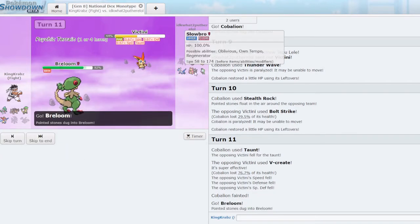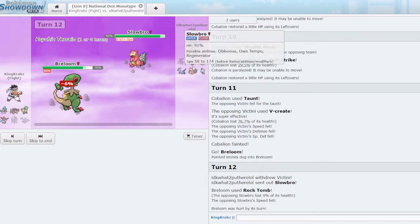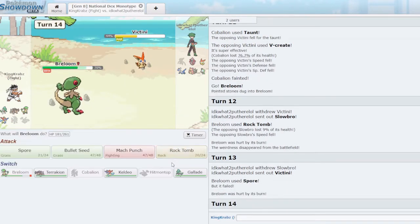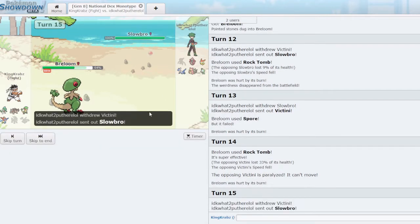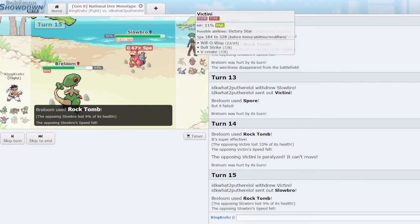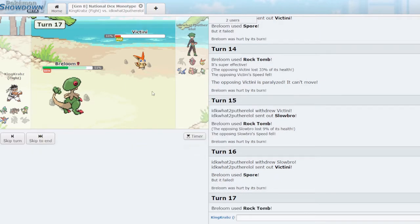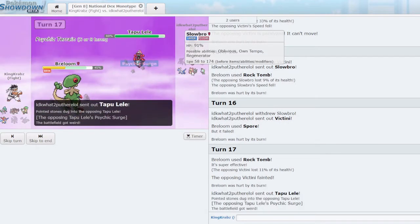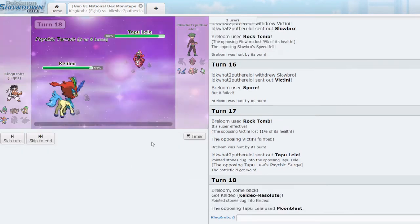Tapu Lele is a threat — we do have Iron Head on Terrakion. That assumes we weaken Slowbro enough first. They probably sack Victini as it's seen its use this game. I take in Breloom since that doesn't allow them to bring in Slowbro for free — and I feel Gallade can handle Slowbro later. They actually take in Slowbro, so I should get a free Spore. Unless they go into Victini, I still outspeed Victini. Rock Tomb just misses the KO sadly due to the burn.